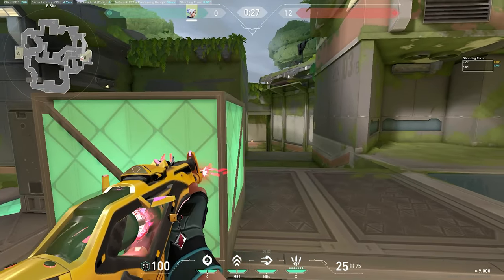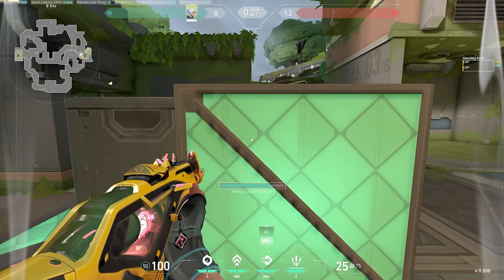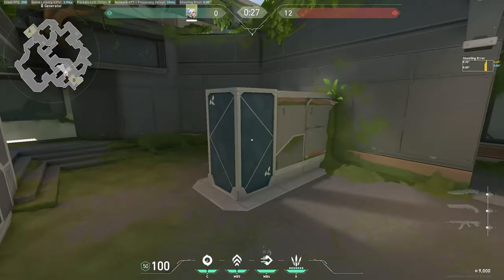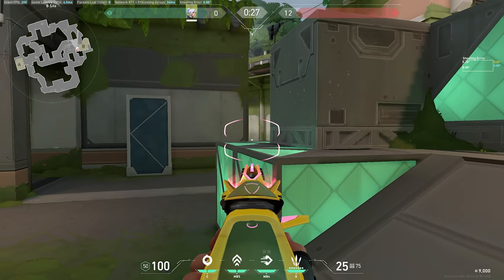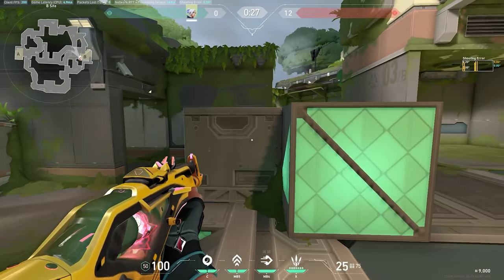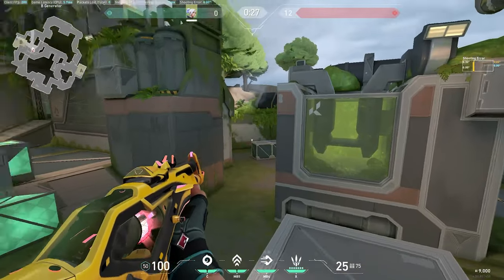Another great spot is this box — you can go for a fight, prep your dash, and swing on your terms. If you hear them running up, or if they Neon wall or something, swing, get a pick, dash out and get away. Another favorite angle is this headshot angle — it's incredibly strong, you can just tap heads, and once you get one or two you can play off this box again or tuck into safety, then dash out to here.